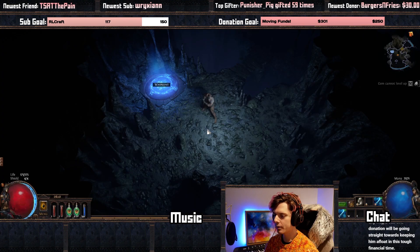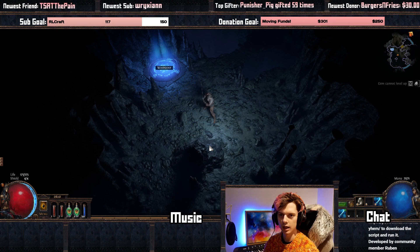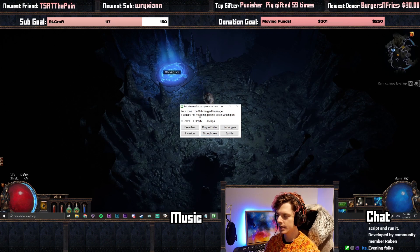If we're in a zone — I'm just on a random character here — basically you run the auto hotkey, you choose your Path of Exile folder, which is usually in your Steam applications if you're playing through Steam or in your program files. You then just press your hotkey and it brings up your zone. Right now I'm in the Submerged Passage. Part one is act one through five, part two is act six through ten, and then maps, and you can just select any of these to add that on there.